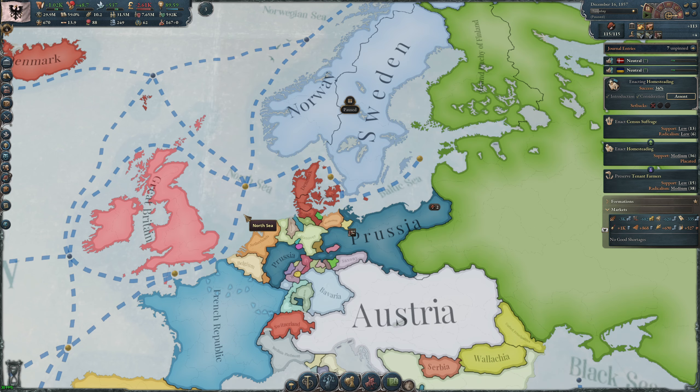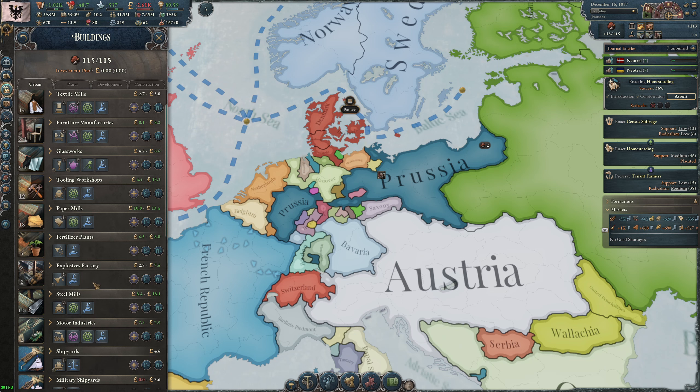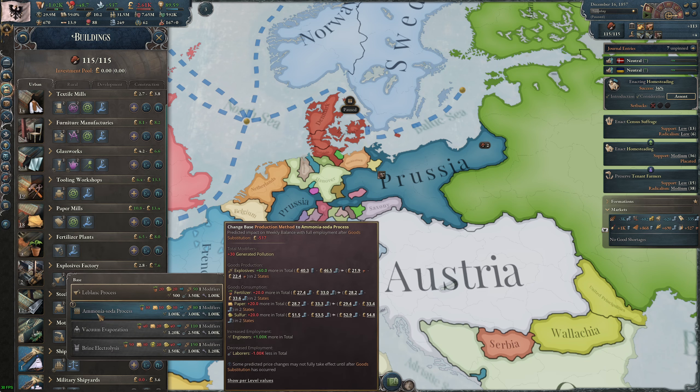All right, let's talk about more money, less revolution, and getting our industries to boom. We have just discovered nitroglycerin — awesome stuff. We can blow up more things in the mines and be more productive. The catch is that the earlier explosive industry was not in high demand. I've only got two of those buildings, and right now they're only making a small amount of explosives.